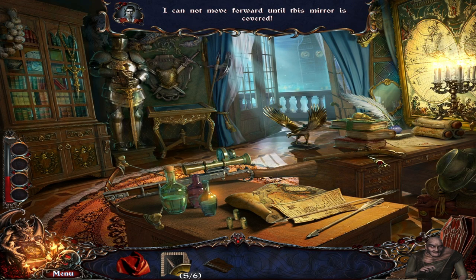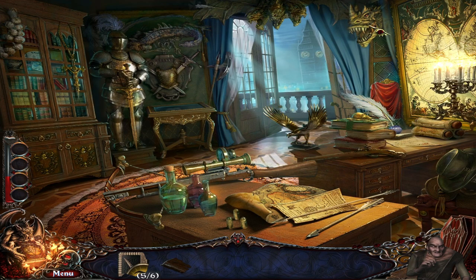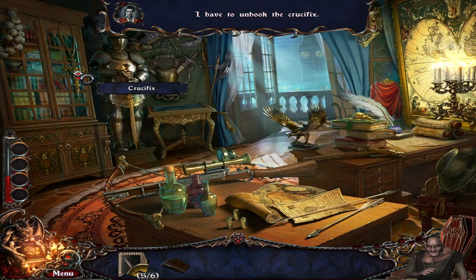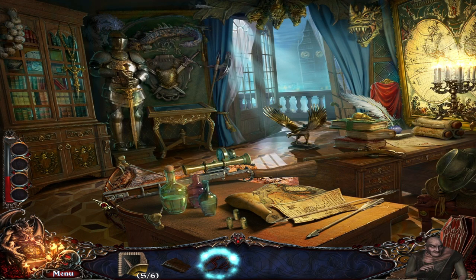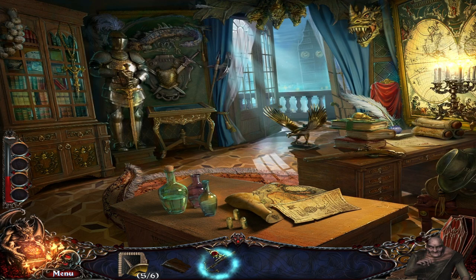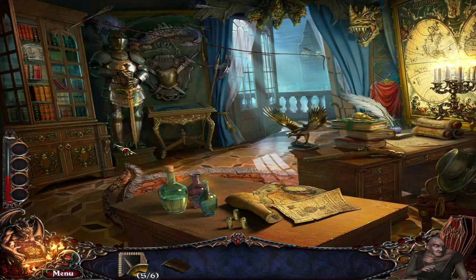I cannot move forward until the mirror is covered. Oh, the mirror — I see. All right, so let's see what we get here. Big Ben — cold, dark, and foggy. Beautiful. Yeah, that's the perfect climate for Dracula here. So, crucifix. There was something below the carpet, I guess. Durable thread. Oh, there you go. Crossbow — now let's use it. All right, and even a cool effect here. Let me check the rest of the room first.